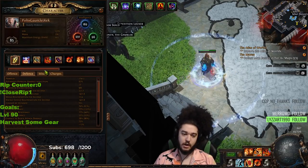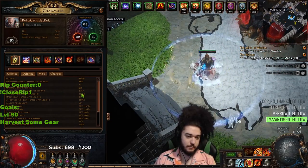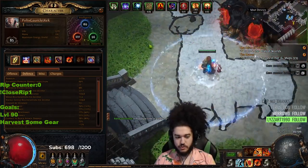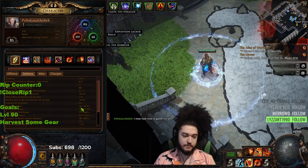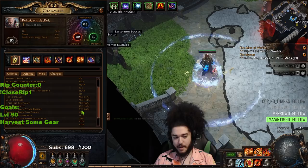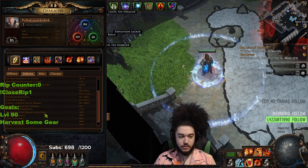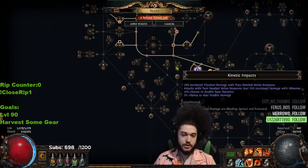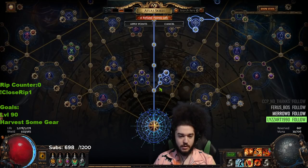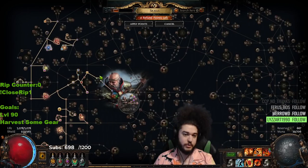Currently this character is running 27k Armor unbuffed; when buffed we're at 45k. We're sitting at a net life regen of 1,500 per second, and ES regen is around 200-300 per second. 79 fire resistance, 77 cold, 77 lightning, 55 chaos, 78 block — the extra max block is from Anvil. 75% chance to block spell damage, fully ailment immune. We have 30% reduced extra crit damage, and I would like to take Sanctum of Thought for an extra 30% reduced crit damage. And we're 95% curse resistant — that's pretty much all we have right now.